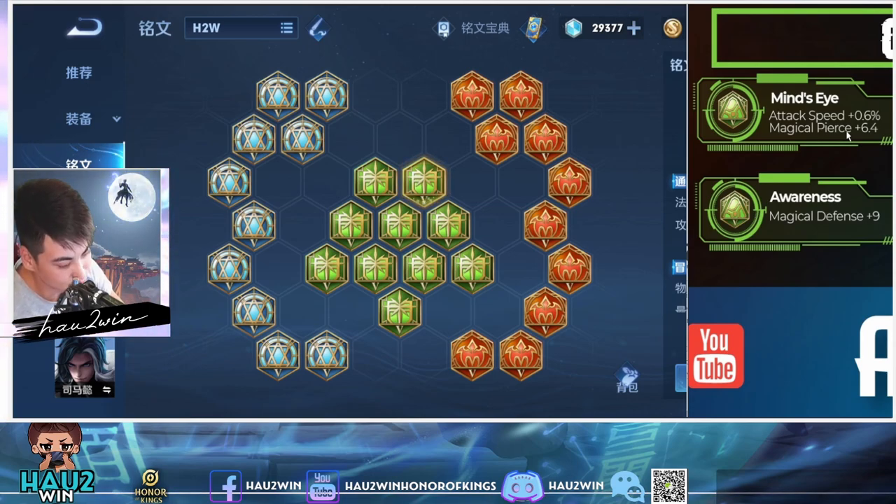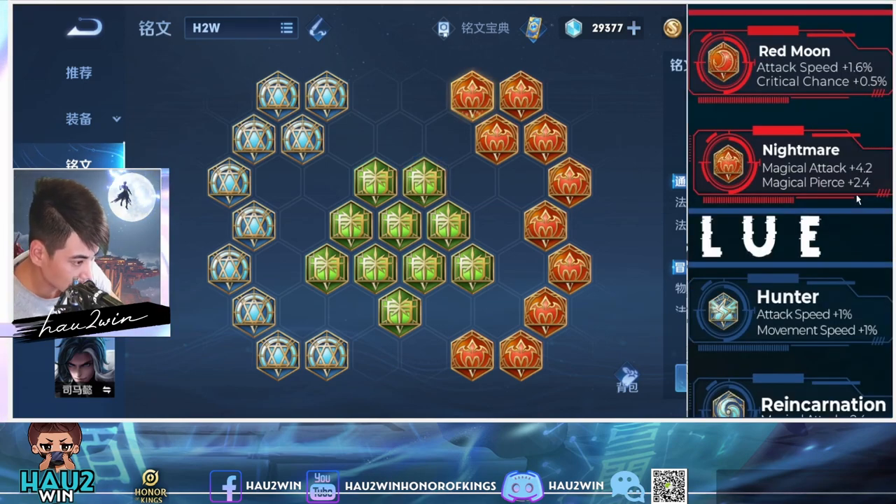Excuse the icon — I put in the wrong one. Last Arcana is Red Nightmare: Magical Attack and Magical Pierce, just to improve your overall damage. So this set of Arcana can bring Su Ma Yi a high amount of magic penetration, maximum lifesteal, and a certain amount of attack speed. The lifesteal and attack speed effects that these Arcana give is just perfect for Su Ma Yi.